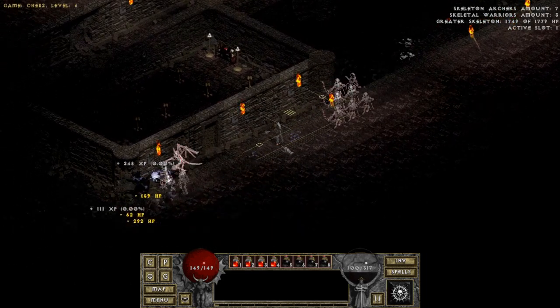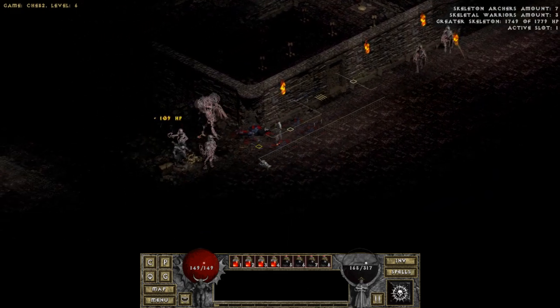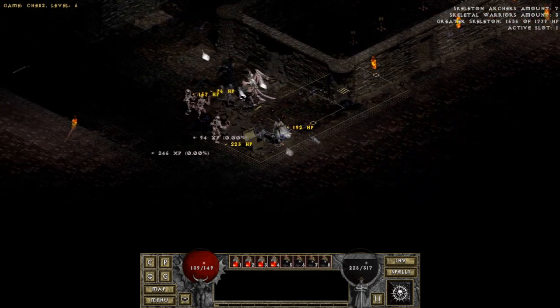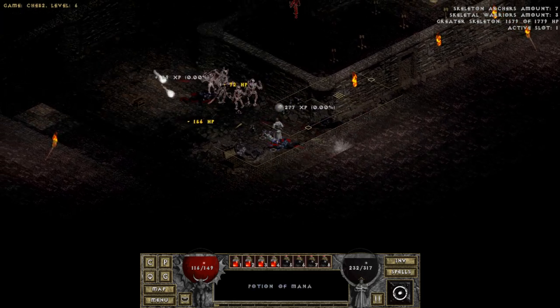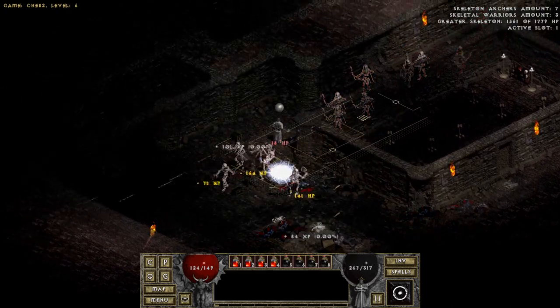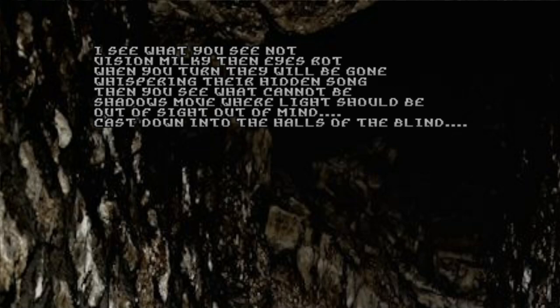Next we come to the Catacombs biome. This is my favourite part of Diablo 1's environment, because it is so mysterious — ancient, twisting corridors and a bleak, crumbling aesthetic. Not to mention, this area is home to many libraries where you can get new spells, and very intriguing areas like the strange room containing Arcane's armour, the Chamber of Bone, and my favourite, the Halls of the Blind, which has some really cool lore: 'You see not. Vision milky, then eyes rot. When you turn, they will be gone, whispering their hidden song. Then you see what cannot be. Shadows move where light should be. Out of darkness, out of mind, cast down into the Halls of the Blind.'